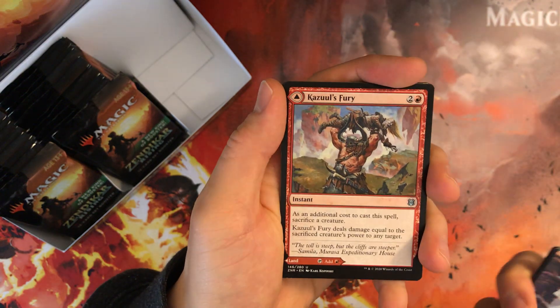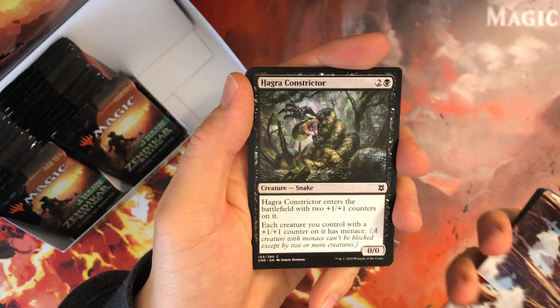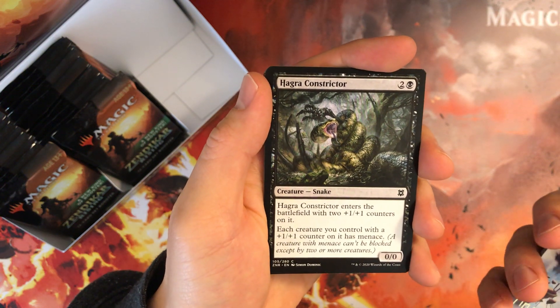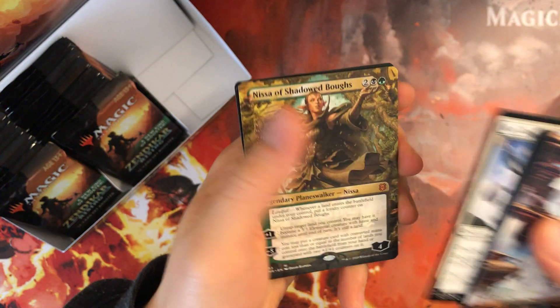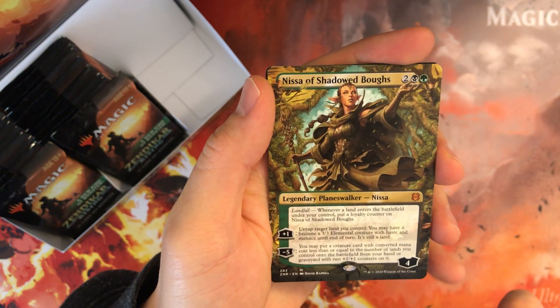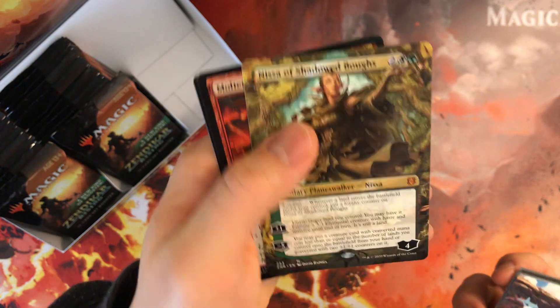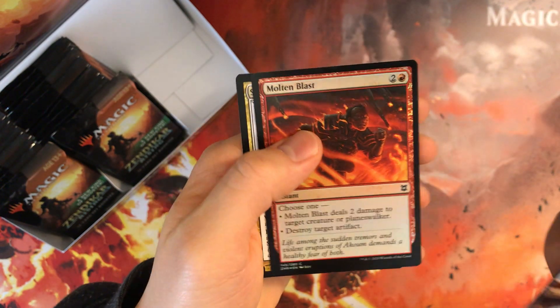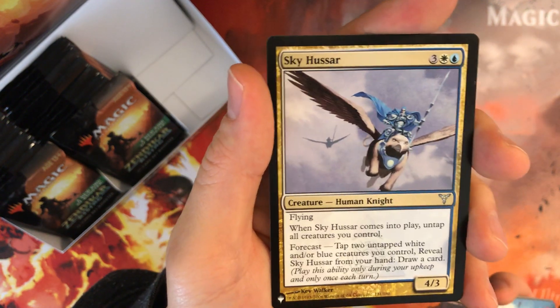Kazoole's Fury is the head turner — fun fling card. Our random cards are Hagra Constrictor and Core Blademaster. Our rare is Nissa of Shadowed Bows, mythic extended art. Nice pool. Our foil is Molten Blast, and our last card from the list is Sky Hussar.